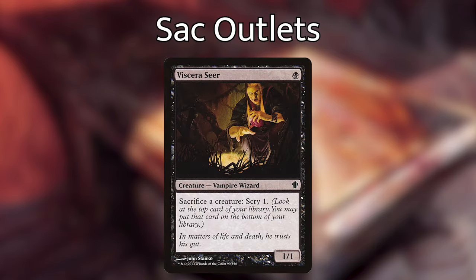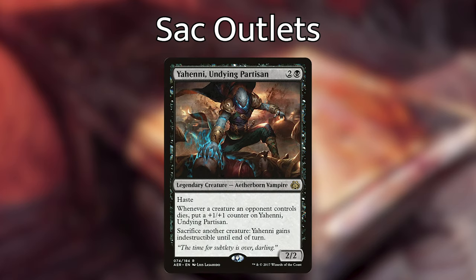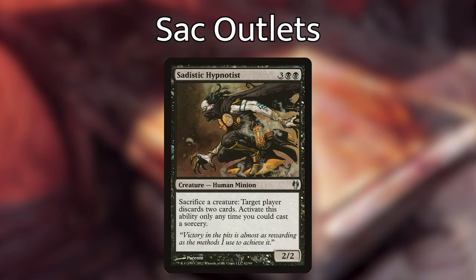One of the first things you'll want in a Marin deck is a way to get lots of experience counters. The best way is by having lots of sac outlets. Viscera Seer is a 1/1 for one black mana — sacrifice a creature, scry 1. It's a sac outlet at instant speed, can sacrifice itself to build experience counters, and is easily recurred with Marin since it's just a 1-drop. Yehini, Undying Partisan costs 2 and a black for a 2/2 with haste, gets +1/+1 counters when opponent creatures die, and can sacrifice another creature to gain indestructible until end of turn. Sadistic Hypnotist costs 3 and 2 black — a 2/2 that lets you sacrifice a creature to make target player discard 2 cards, though only at sorcery speed.